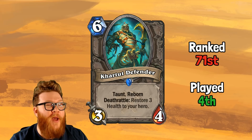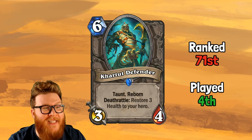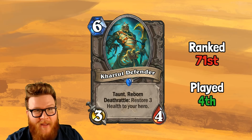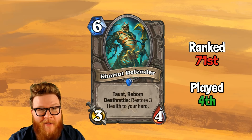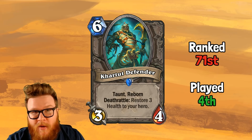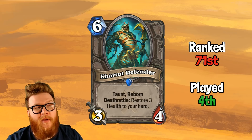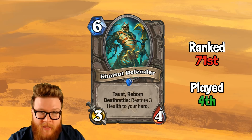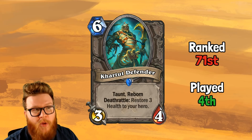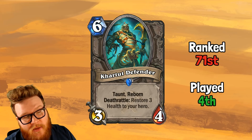Now let's move on to Khartut Defender, ranked 71st by the community but actually the fourth most played card in Saviors of Uldum — which is crazy. I gave this one three stars again, which means I underrated it, because right now this is looking like a four-and-a-half to five-star card with that kind of play rate. It's very popular in Reno Mage, the number one deck driving it, which is one of the most popular decks in Saviors of Uldum.